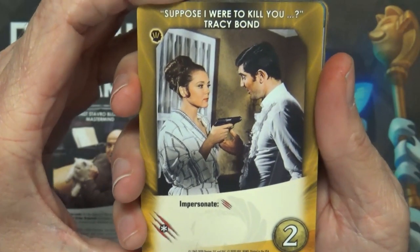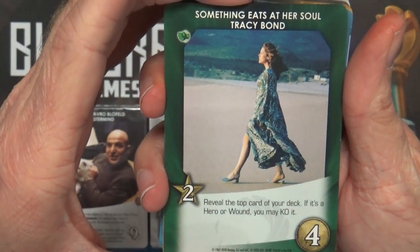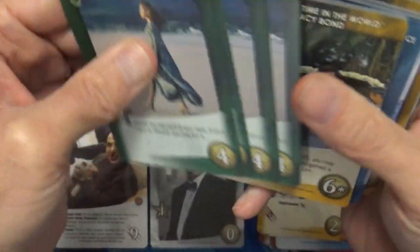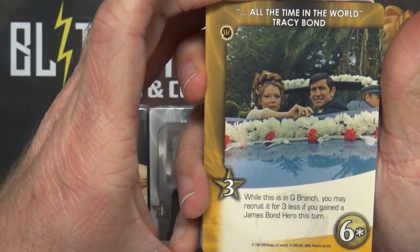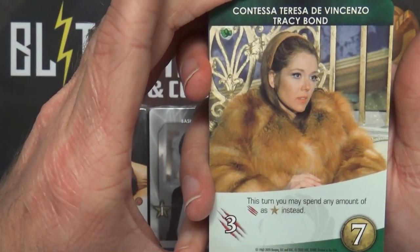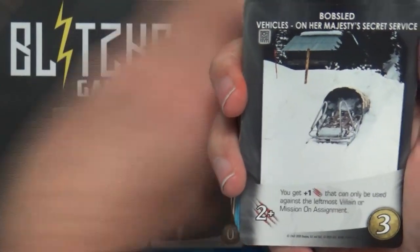Then we have Tracy Bond - Suppose I Were to Kill You, Impersonate, strike, five copies. Something Eats at Her Soul - reveal the top card of your deck; if it's a hero or wound you may KO it, five copies. All the Time in the World - while this is in Q Branch you may recruit it for three less if you gain a James Bond hero this turn, three copies. And Contessa Terese de Vincenzo - this turn you may spend any amount of strike as recruit instead.